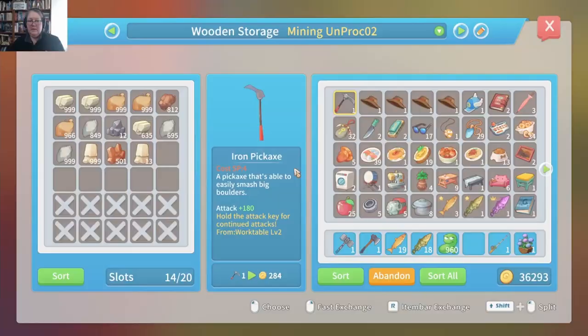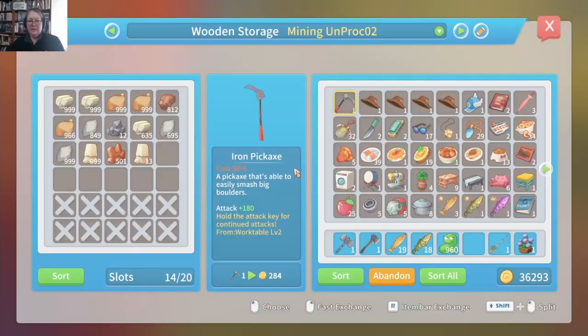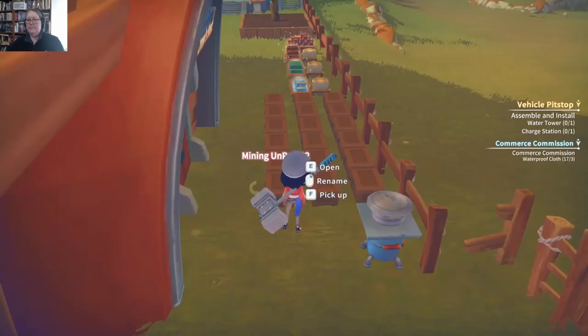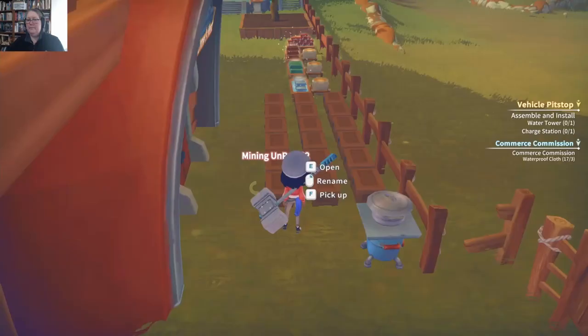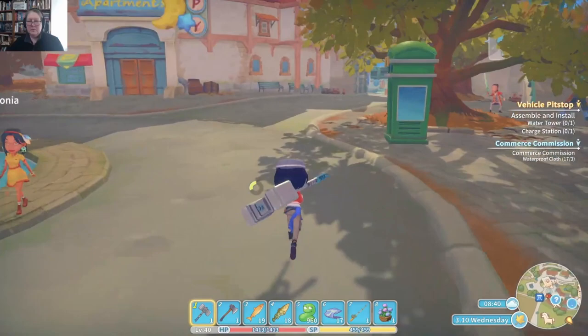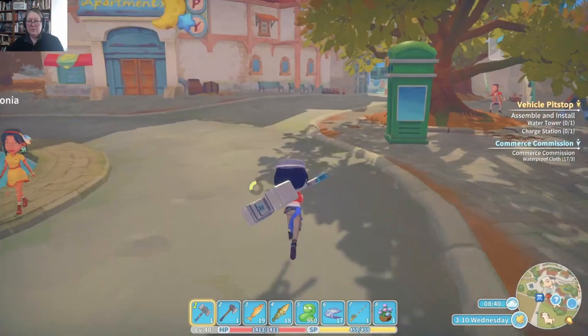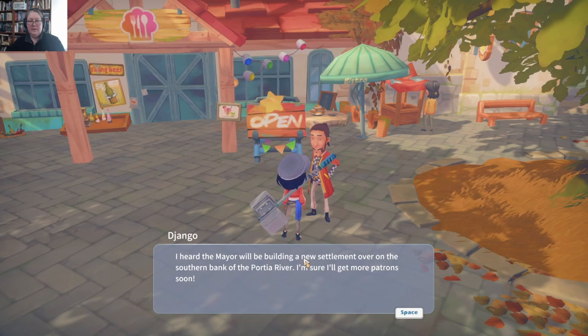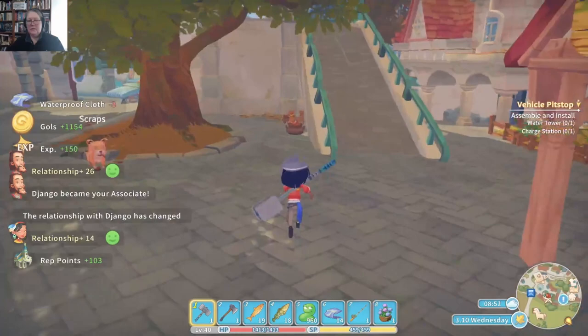There it is. Waterproof cloth tends to be one of the best-paying commissions and it becomes quite a favorite at a certain stage of the game. Let's talk to Jango. "I heard the mayor is building a new settlement over on the southern bank of the Portia River — I'm sure I'll get more patrons soon." I have your waterproof cloth for you!